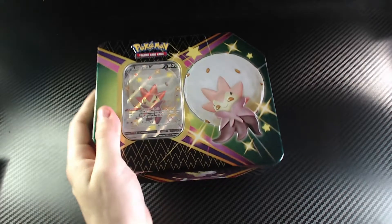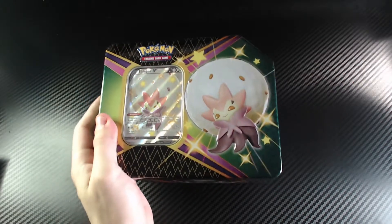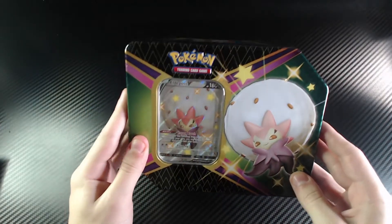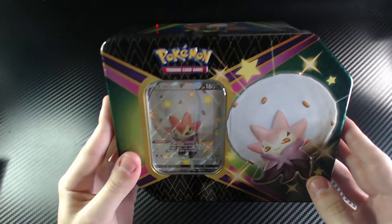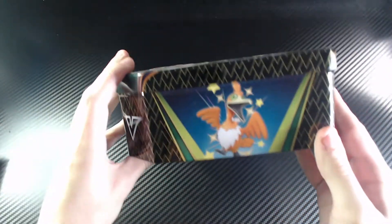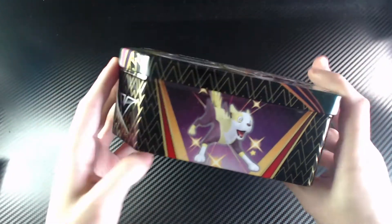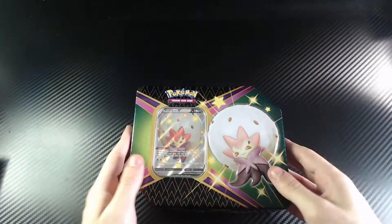This tin contains six Pokemon booster packs of the Shining Fates set and it comes with one special promo card. You can see here you've got all these different types of Pokemon, the logo, and everything else. Let's open this up.